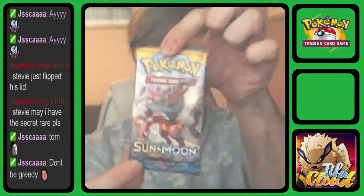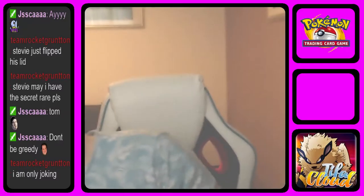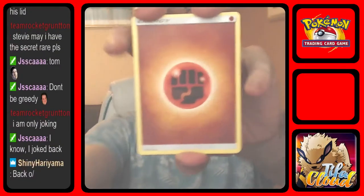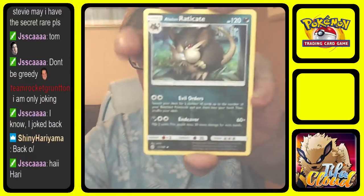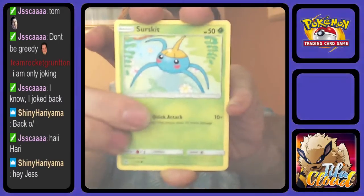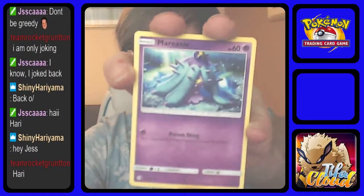On to the second of the Incineroar packs. This starts with Fighting Energy — I've had no Fire Energy in this set. Incineroar, welcome back Harry, Alolan Raticate, Wishiwashi, Forewarn Mantis, Surskit, Growlithe — I've got baby Crabrawler again, I've got Mareanie.